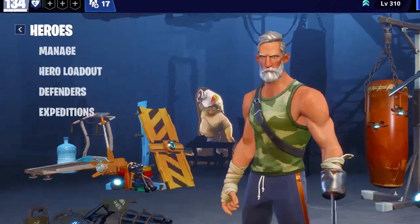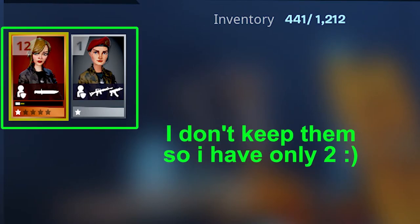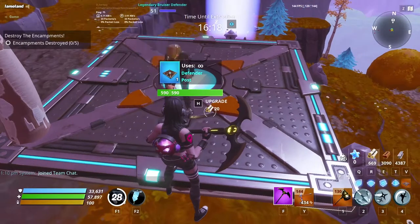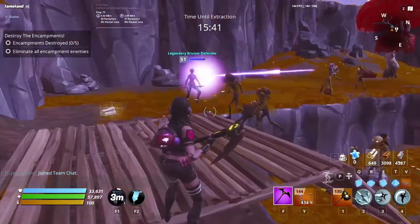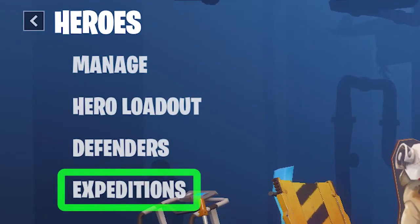All of this is one Hero Loadout — we can unlock up to nine Hero Loadouts when we do our missions and storm shields. Now let's move to Defenders. Defenders are literal bots or AIs in your missions. You can put a defender pad, choose a defender, give them a weapon and ammo, and they'll start fighting zombies for you.